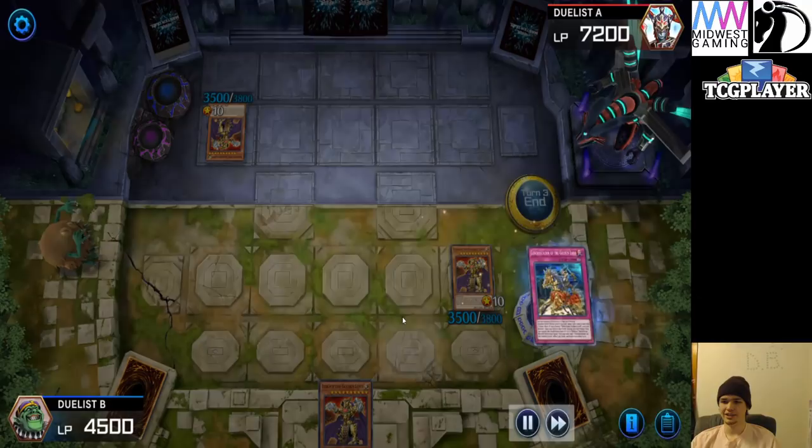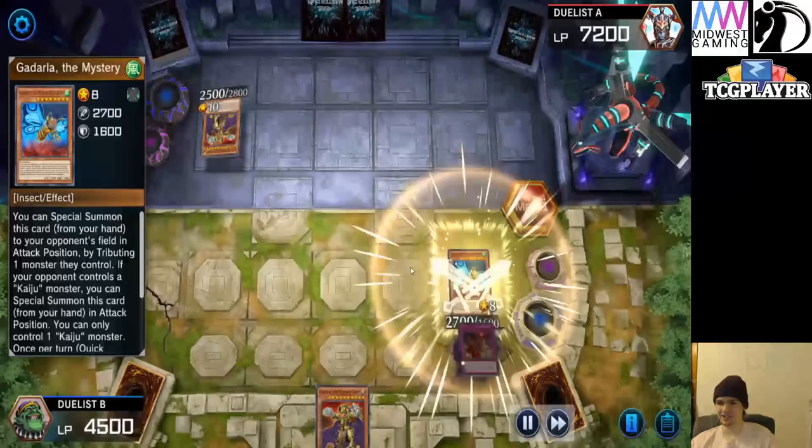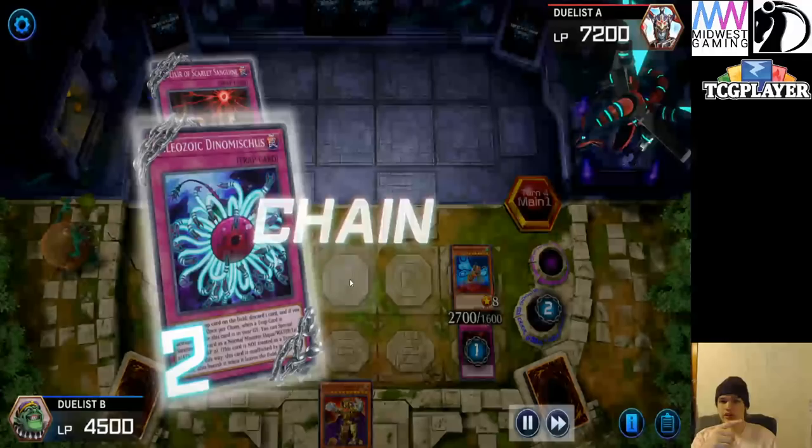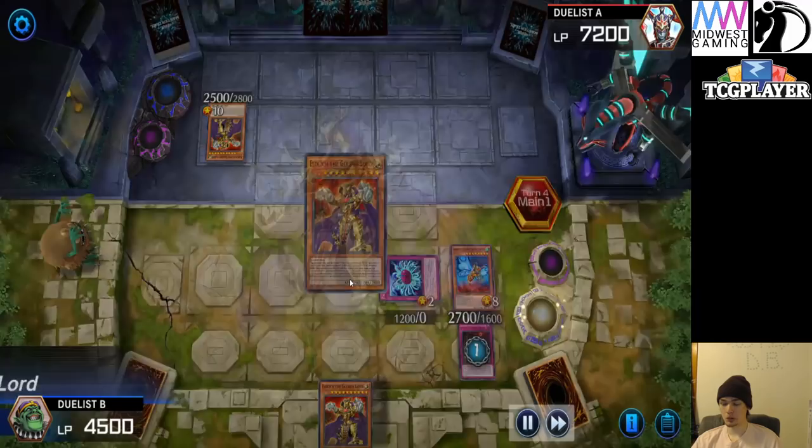Summon out the Golden Lord in attack position. We're going to see an end phase Conquistador, set Scarlet. Decides to summon in attack for no reason, by the way. Pass turn, they draw a card, hit you with another Kaiju — they actually had another Kaiju. They could go ahead and summon that out. After that they're going to Scarlet, chain Dynomiscus, put some bodies on board — we're not losing this turn.